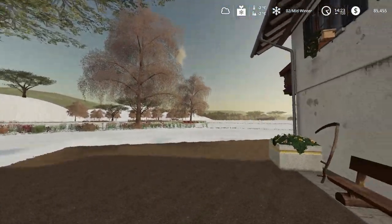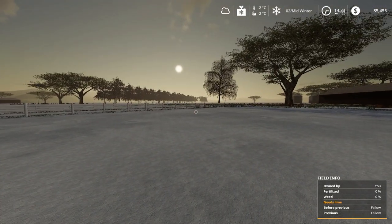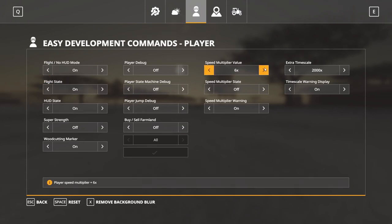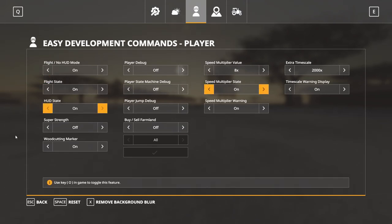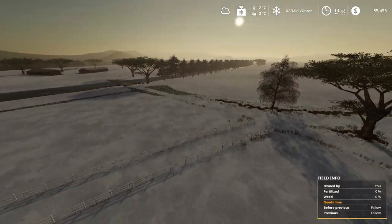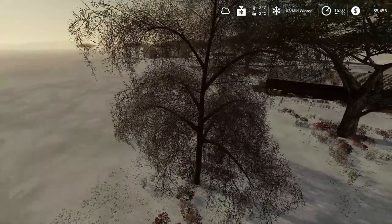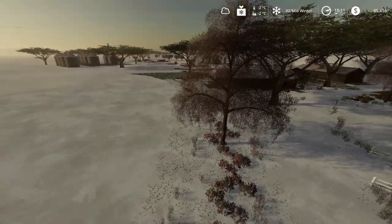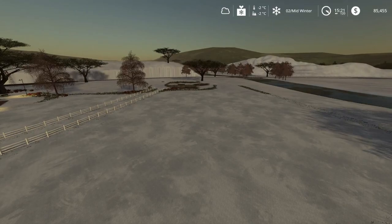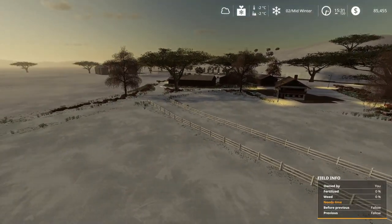So here's our seasons. I've loaded this map on seasons to just quickly enable fly mode and then we can actually just jump up and have a look around. You'll see all the seasons textures are working very nicely and all the leaves are gone, except for the trees that are obviously not seasons affected.